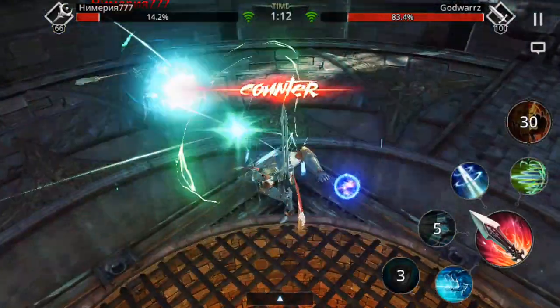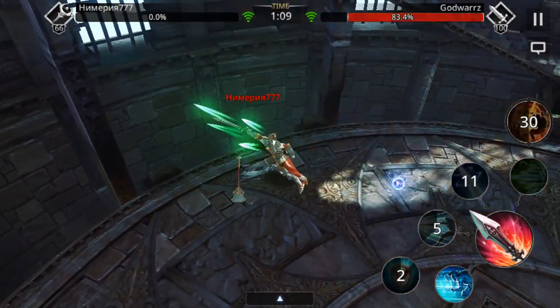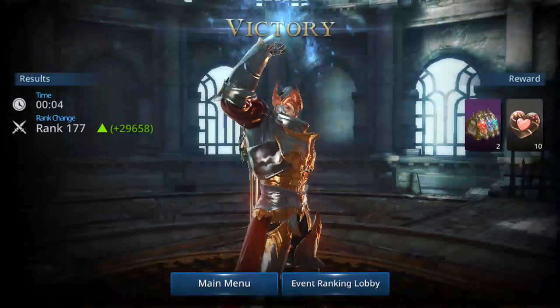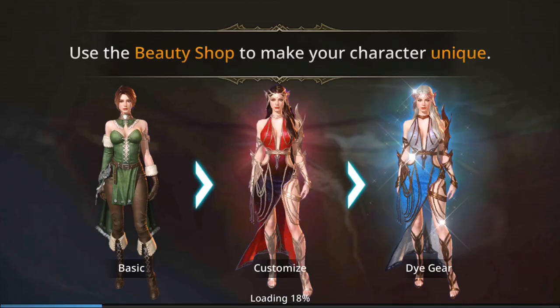I was pressing defense and nothing happened - very weird. So there is a delay in this challenger tower. If you press, the skills won't always trigger. I noticed this delay issue in challenger towers.